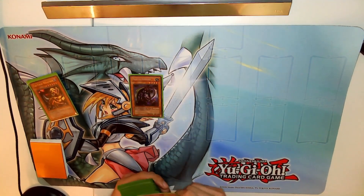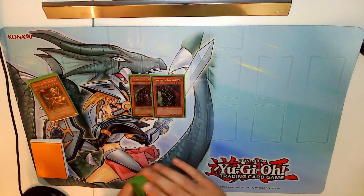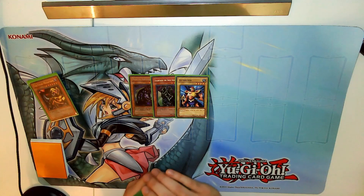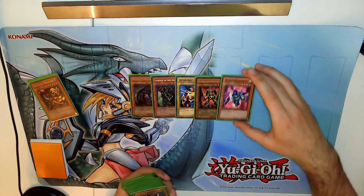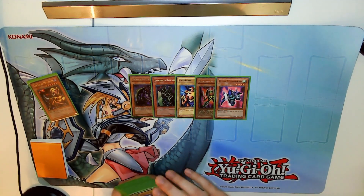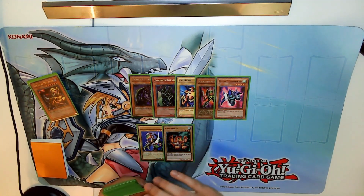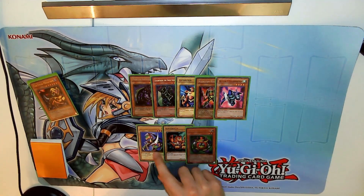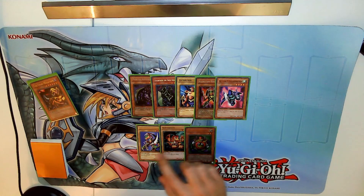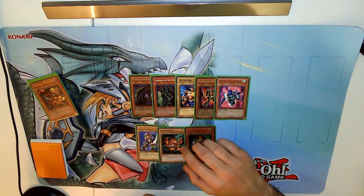Then we have some of the iconic monsters: Panther Warrior, Giffreid the Iron Knight, The Almighty X-Raider, Rocket Warrior, Little Wingard, and then the trio of Alligator Sword, Baby Dragon, and Time Wizard. The Baby Dragon actually has some synergies with them, which we'll see later.